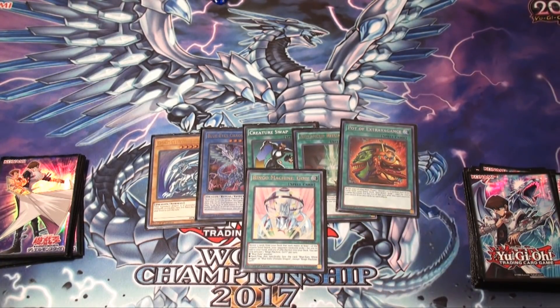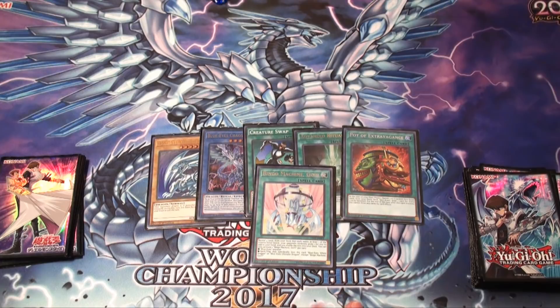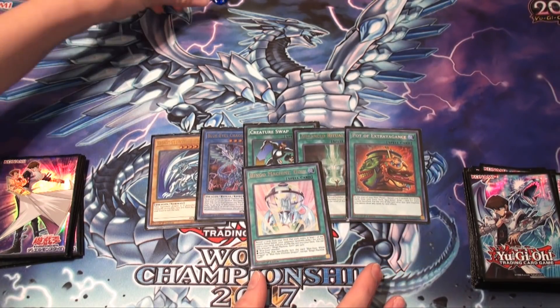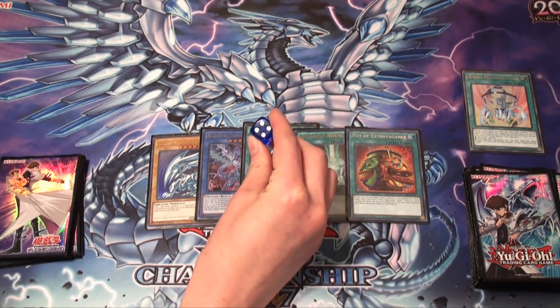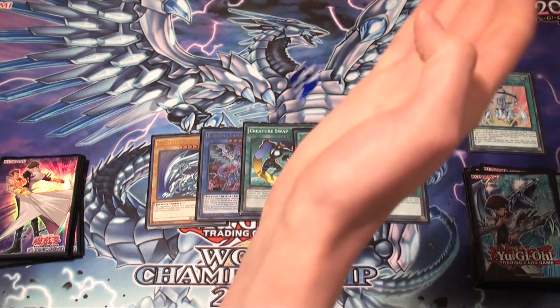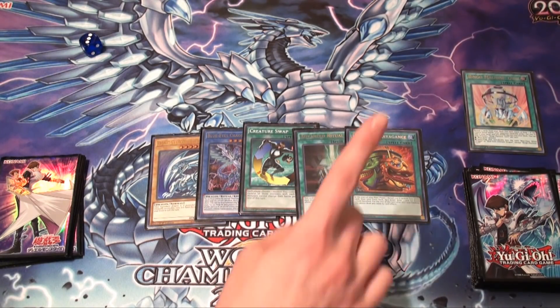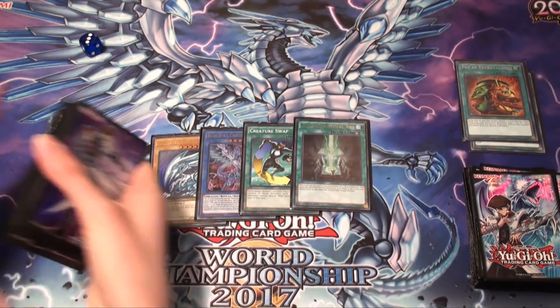This is quite good so far. What I would do here is first play the Bingo Machine Go primarily to bait out an Ash Blossom. So we're going to use Mr. Dice here. I'll activate it. The dice — it was one, two, or three. It's going to be Ashed. And it has been Ashed. So we're not going to get the search, which is good because that's my primary function for Bingo Machine Go — it's bait with benefits.